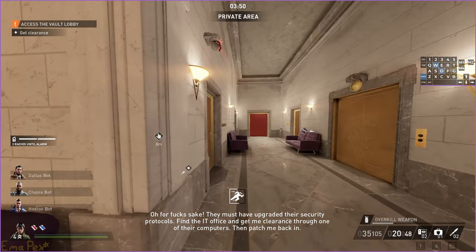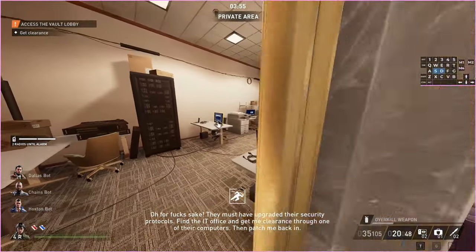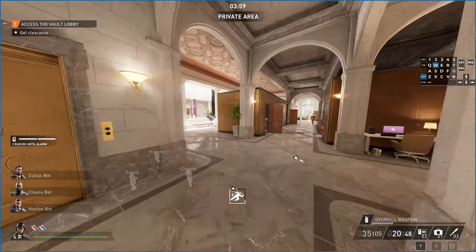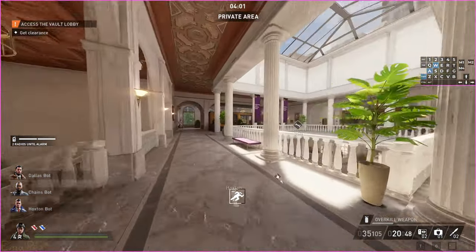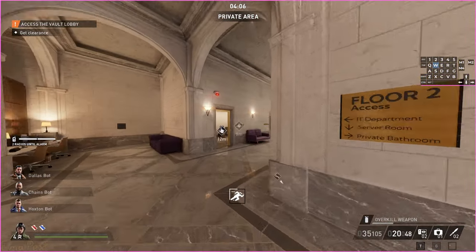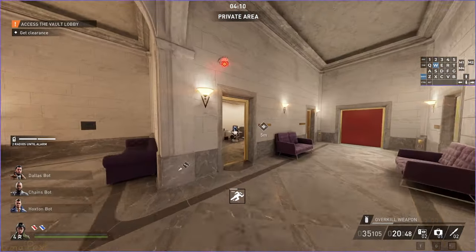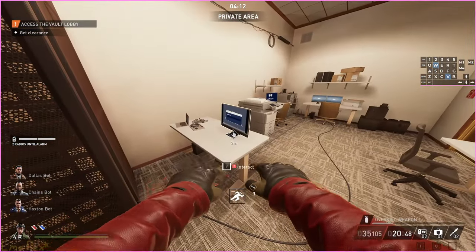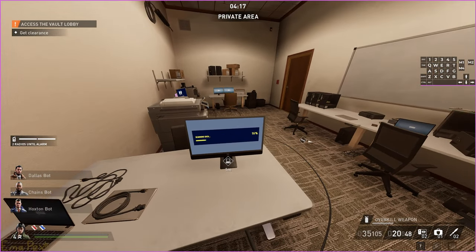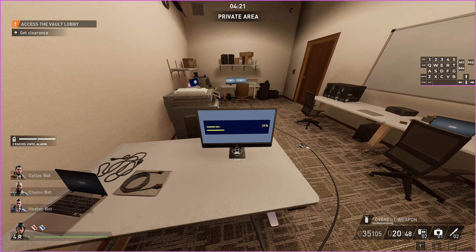You can figure out which room is correct before the game gives you this objective and tells you where to go because there's a sign outside that says IT department. So if you want to do this quickly, what you do is you run up, grab the key card, start the hack, and then run over here and look for the IT department sign. If you don't see the IT department sign, it's on the other side, so you just go over to the other side and then you just wait for the computer.